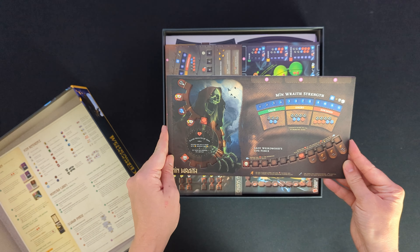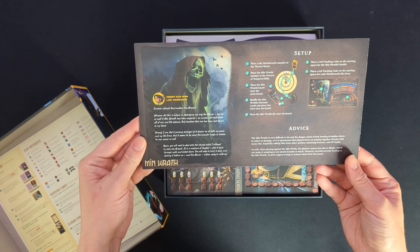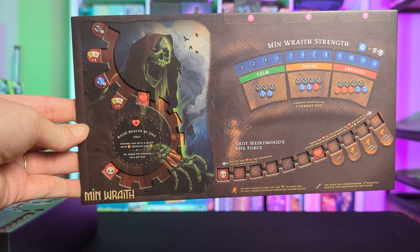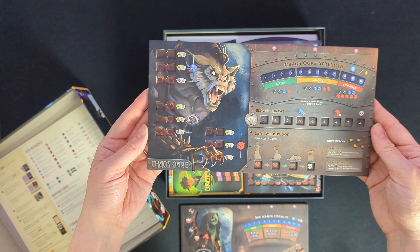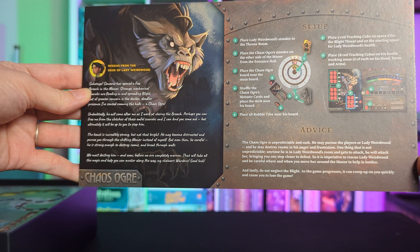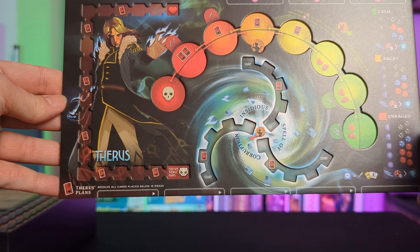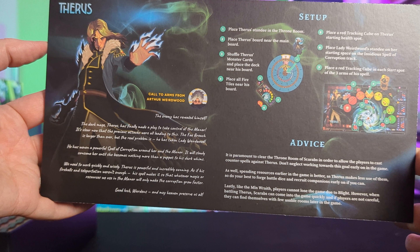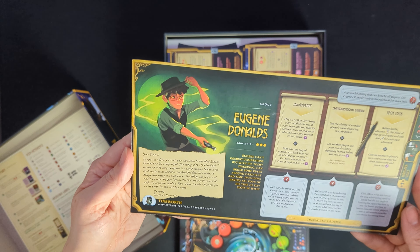There are three Fae monsters, each with their own unique mechanics and challenges. Each of the backs of the Fae monster board has their setup instructions and some advice on how to play against them. The first is Minwraith, who drains Lady Weirdwood and heals from scarabs. The next is the Chaos Ogre — the recommended first Fae to battle when you're new to the game — he gets stronger from Blight and can destroy rooms. Then we have Theris the Dark Mage, who plans to corrupt Lady Weirdwood; players must clear scarabs to counter his spells. All of the Fae monster boards and the character boards feel very sturdy, using high quality materials.